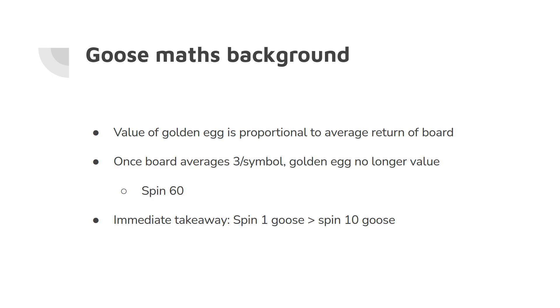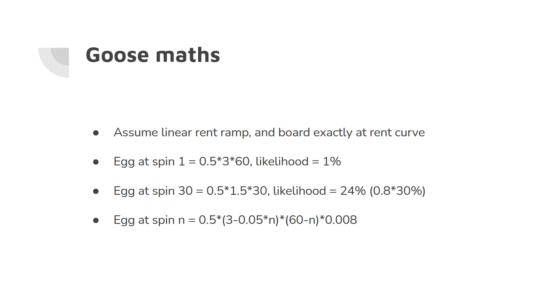The immediate takeaway here is that spin one Goose is better than spin 10 Goose, because the difference in average value if the Goose were to drop an egg on spin one is a lot greater than on spin 10, and it also has a larger number of turns to convey value.